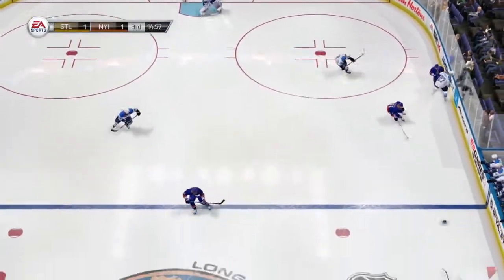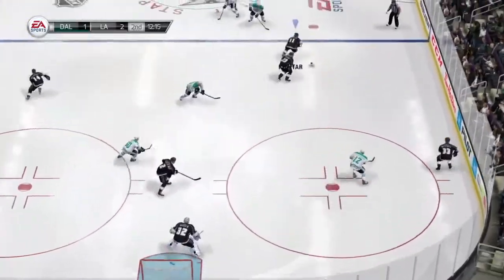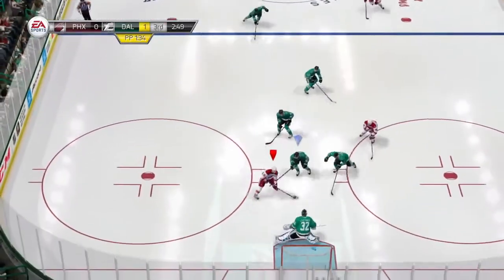Chops are now more accessible and predictable. On a loose puck, you can now hold down the poke check button, then flick the skill stick in the direction you want to chop the puck. There will no longer be unwanted chops or pokes, since they are now separate actions. This also opens up the ability to chop the puck straight in front of your player, whereas before you could only poke to that direction.